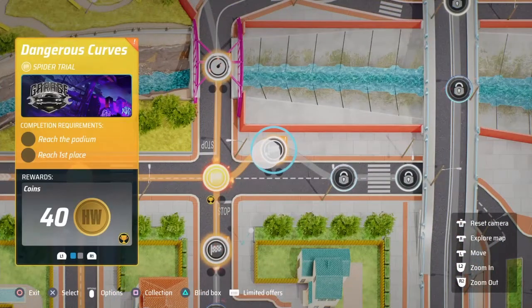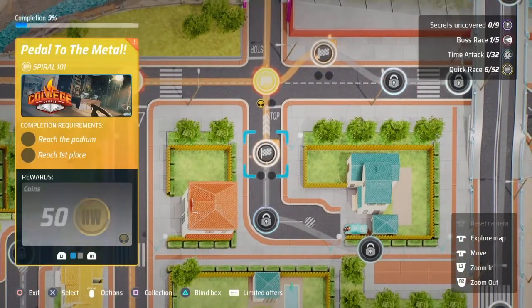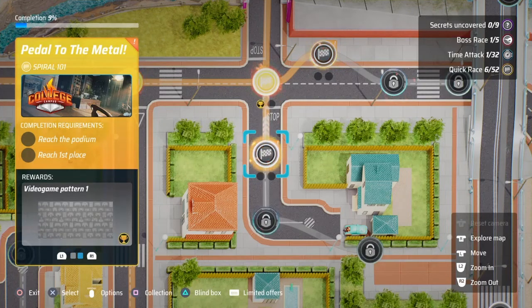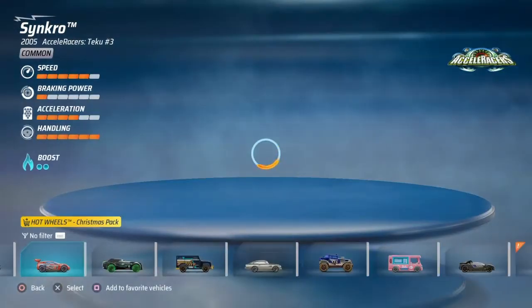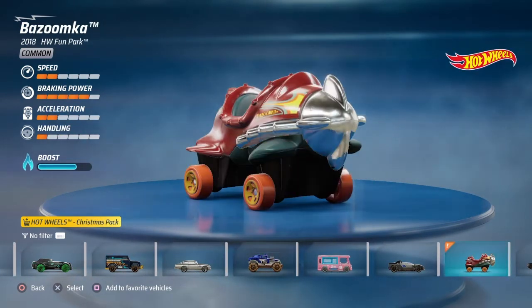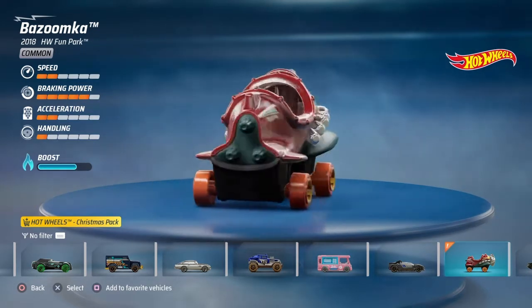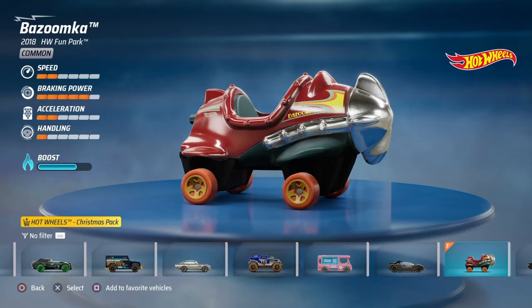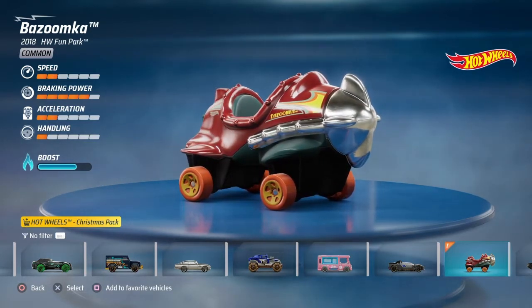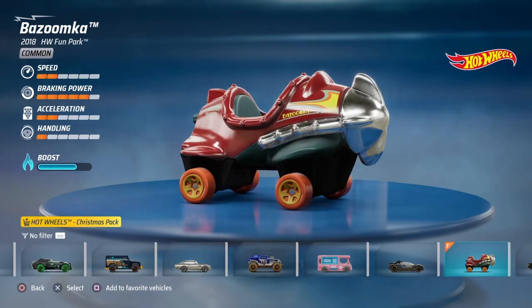Well, that didn't go well. But we gotta do this other race over here. What do we got? Dangerous Curves and Pedal to the Metal. Let's do Pedal to the Metal — this one is in the college campus. 50 coins and something for the basement. Alright, let's do this. We just did Synchro, so where's the Boomzooka? Two speed, five braking power, two acceleration, one handling, and like a two-thirds full boost bar. I don't know about this one — this one might not go well.